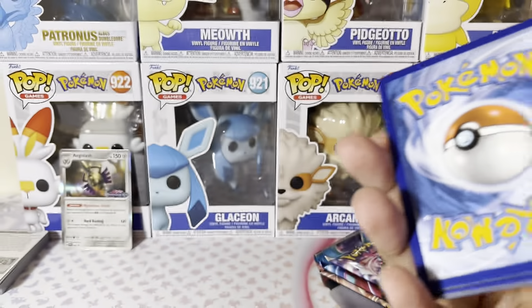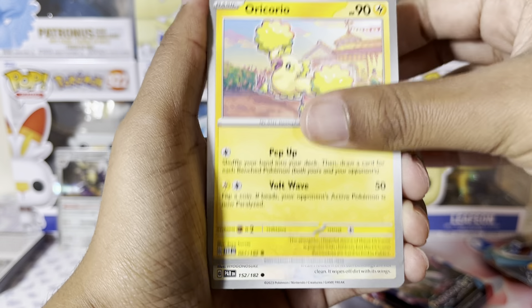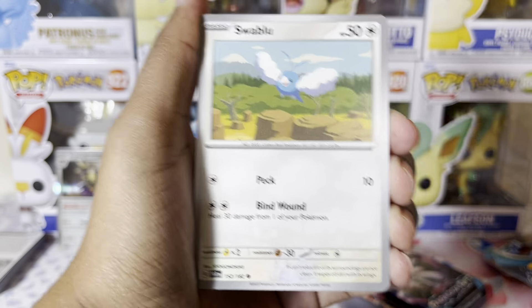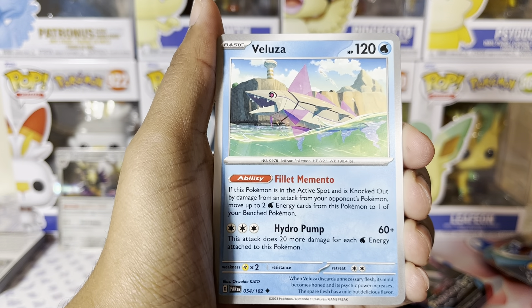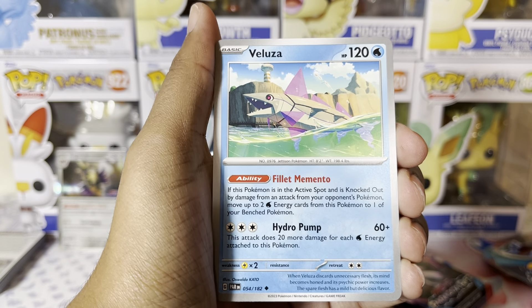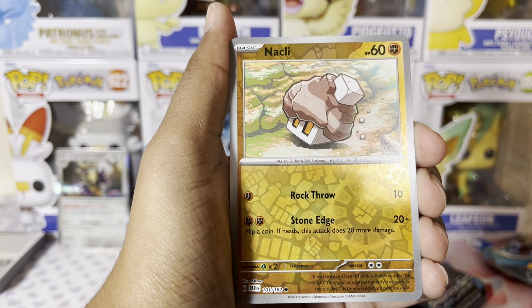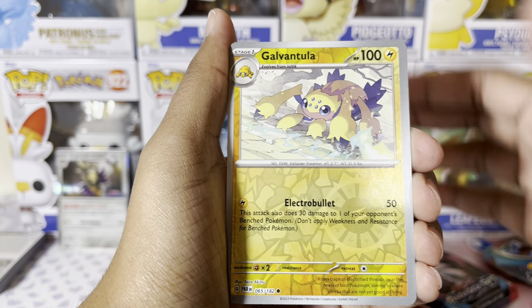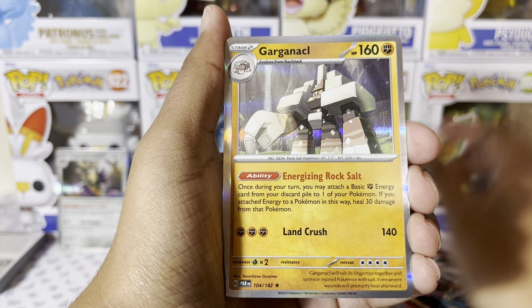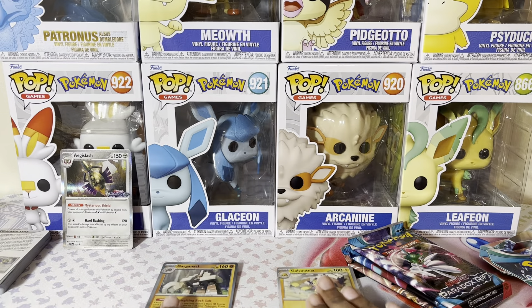So we have a Basic Energy, which I need to save for my binder because that's what I've been doing lately. We have a Naclstack — I always have to stumble on that one. Chantal, maybe? Reverse Holo Knackleat, Reverse Holo Galvantula, and Holographic Garganacl — something like that, y'all know what I'm saying.